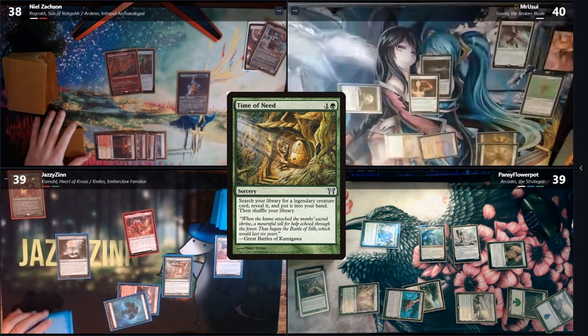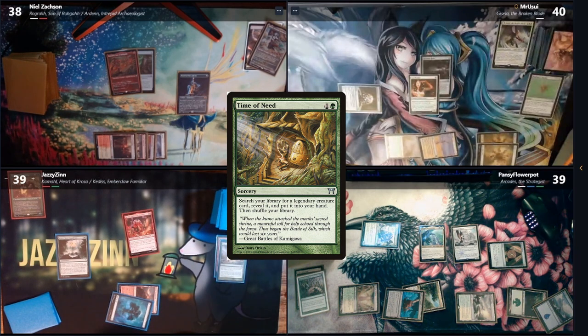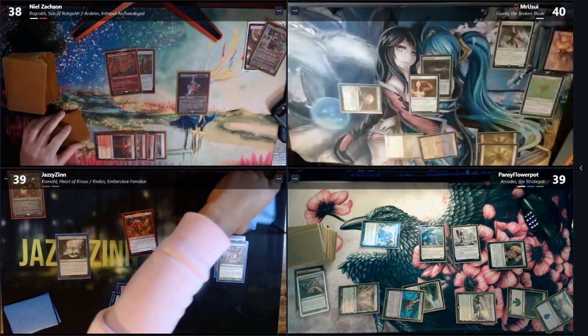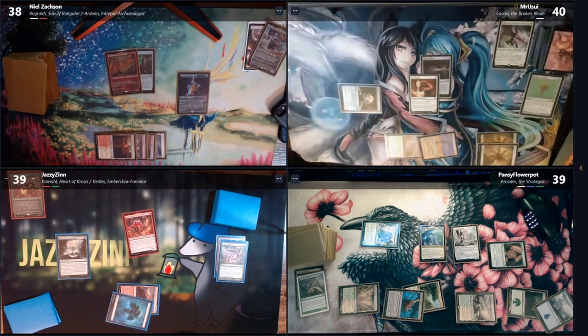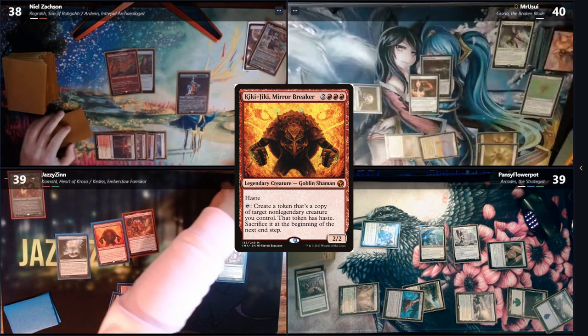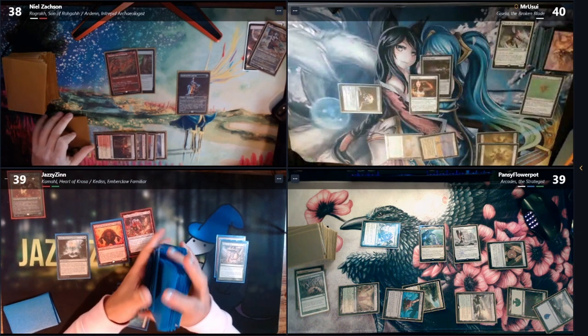If you saw my hand — search my library for a legendary creature card, reveal it, put it into my hand. I saw Kiki-Jiki. I think it might be Kiki-Jiki. I'm looking. But I did put him in here so I could win, and it seems like a decent way to win when you've got two lands. I'll get Kiki-Jiki. Pass turn.